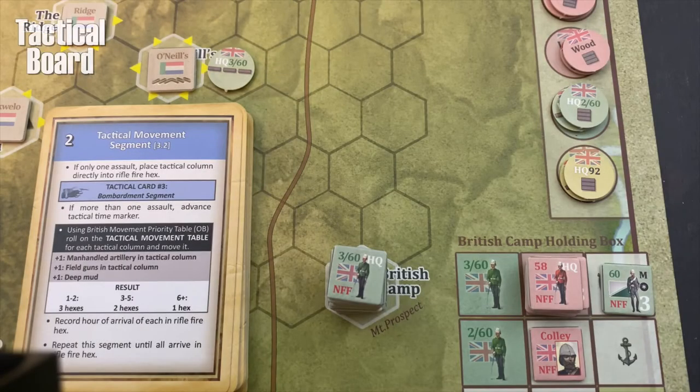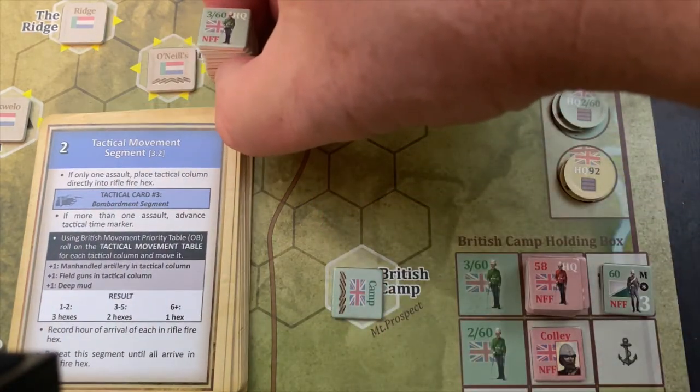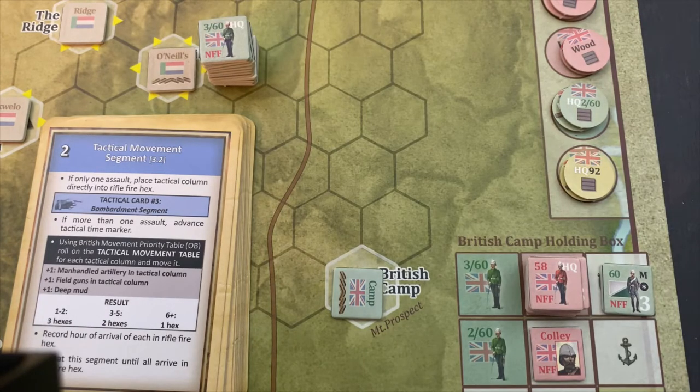We grab the orders counter for the 360th in extended formation and drop it beside O'Neill's Farm in one of the target segments. Card number two says: tactical movement segment. If only one assault, place the tactical column directly into the rifle fire hex. So we lift up the whole column and drop it right into that hex. The tactical movement on the board is only used when two assaults launch simultaneously; since we only have one going, we skip that procedure.